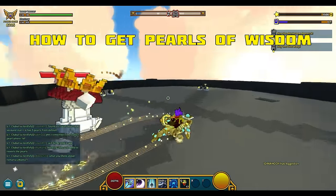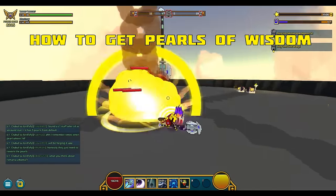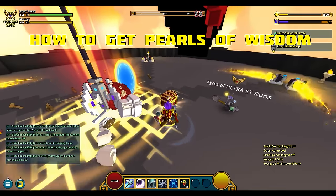Pearls are a red drop you can get from adventuring — that means clearing dungeons and opening chests. Since their drop rate is extremely low, if you're going to max your hat, face, and weapon, you might be better off buying them from the marketplace.